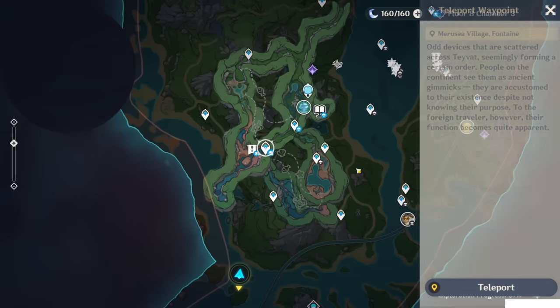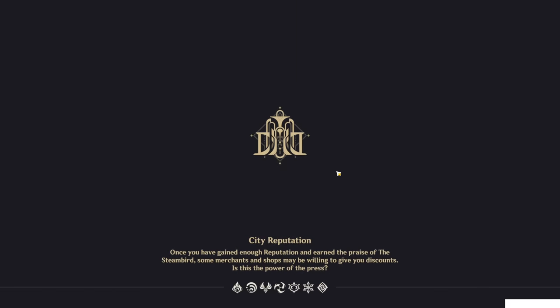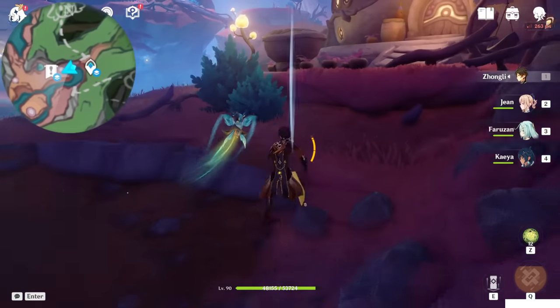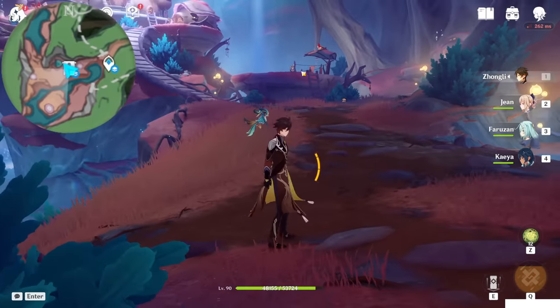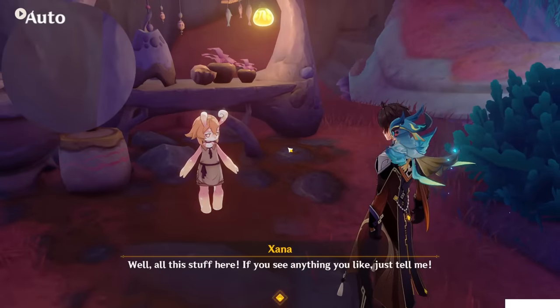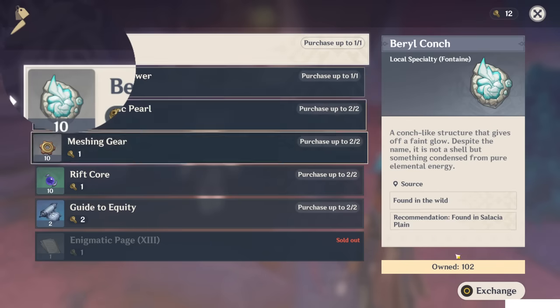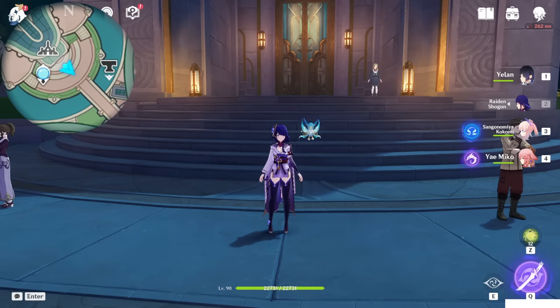The last NPC is here at the Melusin village. Teleport to this teleport waypoint. For this one guys, we need to complete the world quest Ancient Colors Act 3. After you complete it, you will unlock the shop here called Xana. And if you talk to the village leader, you will get some strange parts, and you can use that strange part to buy the stuff from her. As you can see — Buried Conch, ten of them — this is a one-time reward only. So let's buy it. And with these, we got a total of 112 Buried Conch: 93 from the routes and 19 from the NPCs. I hope this video helped you to collect the Buried Conch. Thanks for watching, and I'll see you in the next video. Bye!